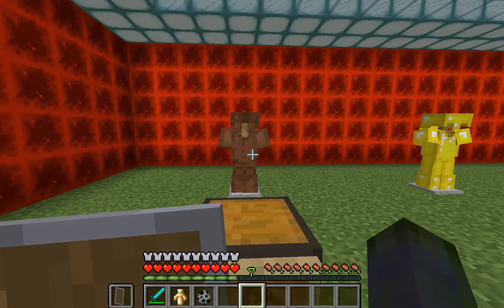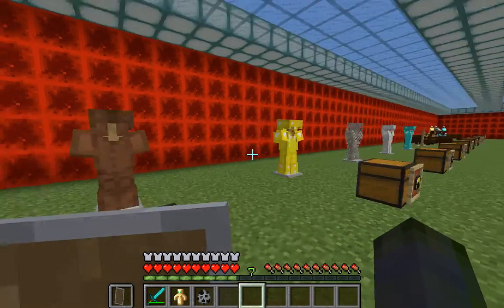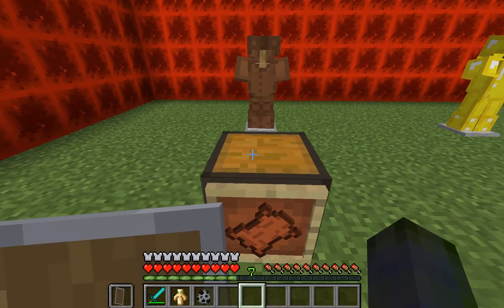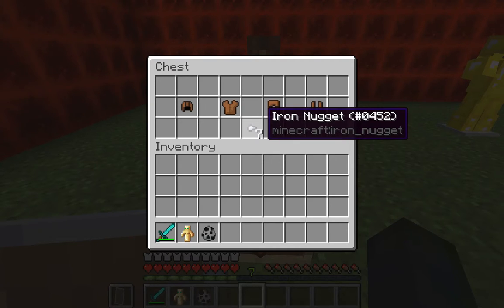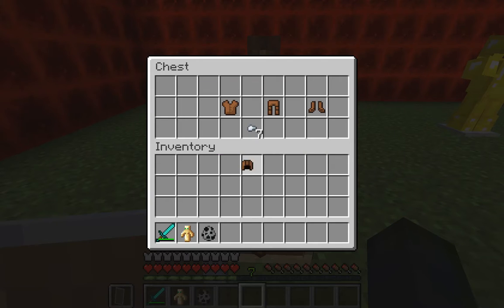Now I'm going to show you the different armors and what they look like on the armor stands, and how many armor points you get for the full set. For a full set of leather armor you get seven armor points.